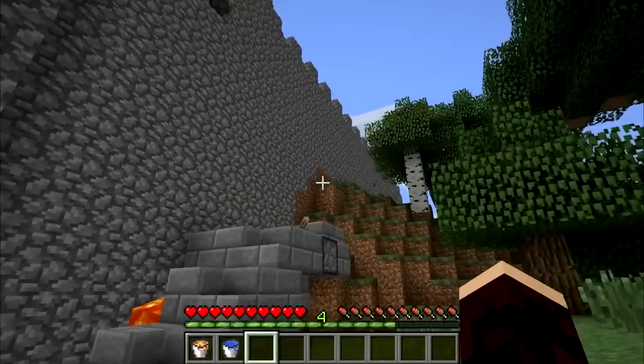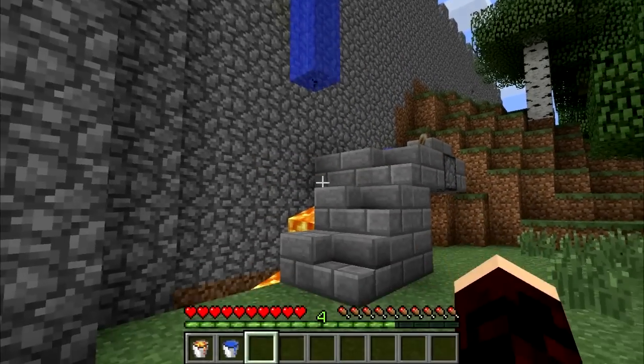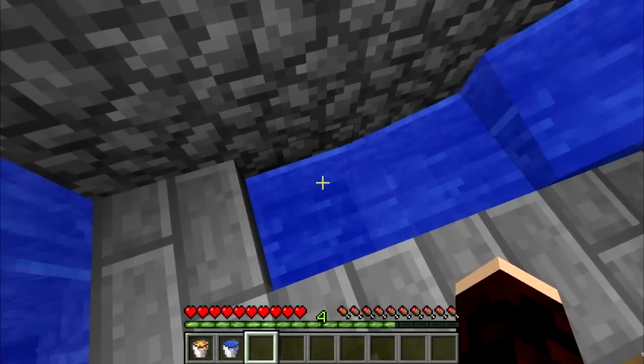There are many types of cobblestone generators, but the basic principle of them is all the same. Cobblestone is made when a flowing water block hits a flowing lava block. This is important because if the water hits a lava source block, it will create obsidian and ruin the generator.